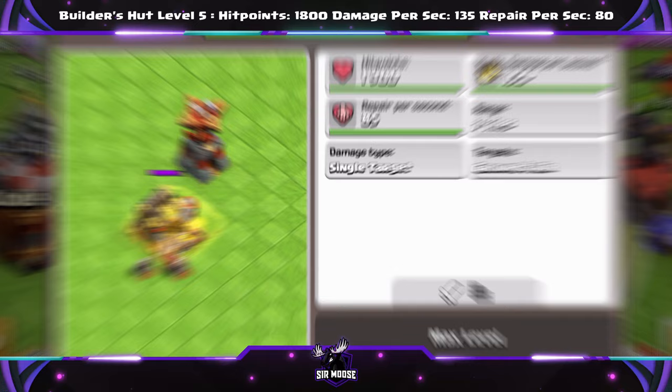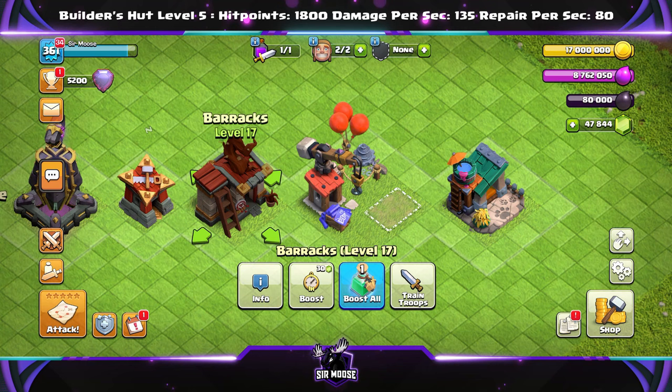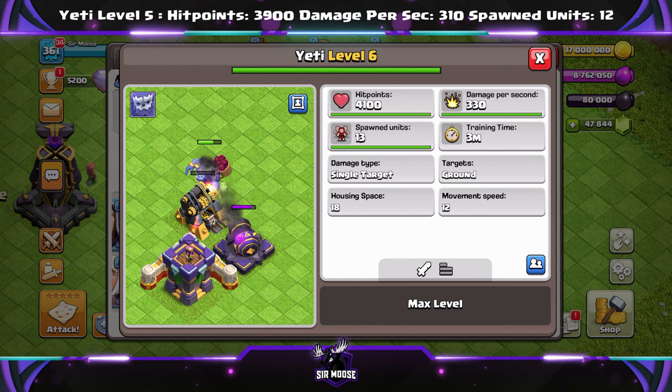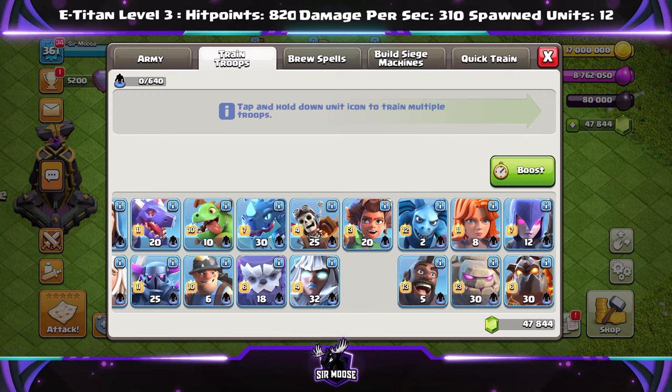And we've got new levels on some amazing things here. We're going to go left to right, so first of all let's head into the barracks to see what new level troops we're getting. First of all, the Yeti — the old stats are at the top of the screen. Hit points increased from 3,900 to 4,100; damage per second 310 to 330; and an extra Yeti mate. Amazing! Yetis are great for spam attacks, so I'm really pleased to be getting a new level on them.